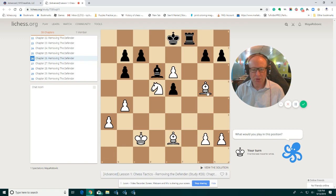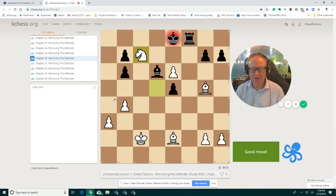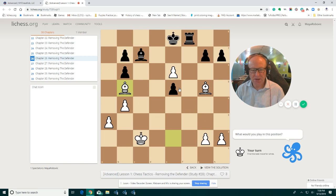Here the king is in trouble. Bishop is controlling the king, pawn is controlling the king, king cannot escape. You just need to check. But if you play bishop b5, pawn moves to c6. So what do we do? We remove the defender, and then bishop b5, checkmate.